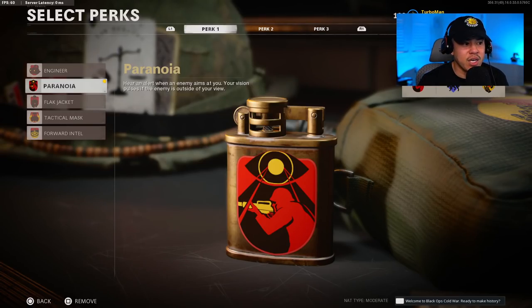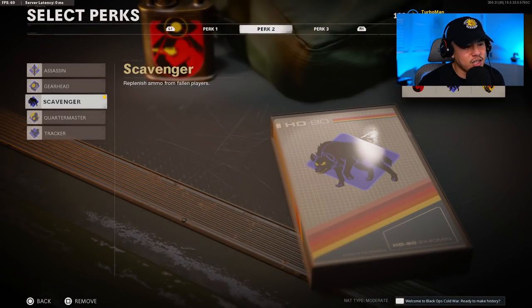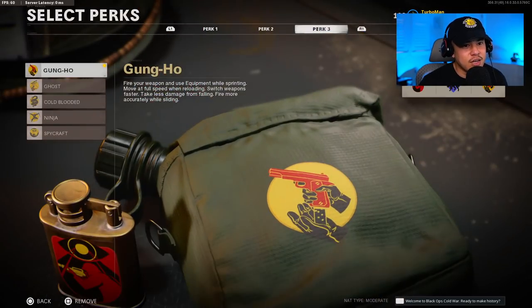If I'm rushing aggressively, I want to know when enemies are looking at me since I could get caught from any angle. When you're playing aggressive you play a little careless versus a stealthy flanky playstyle. That yellow tint from Paranoia shows you which direction an enemy is looking at you, giving you a chance to turn around and kill them. For perk two, scavenger to replenish ammo from fallen players. For perk three, gung ho, which allows you to fire a weapon and use equipment while sprinting — huge for aggressive play — and also switch weapons faster, which helps when using the AK-74U as a secondary.